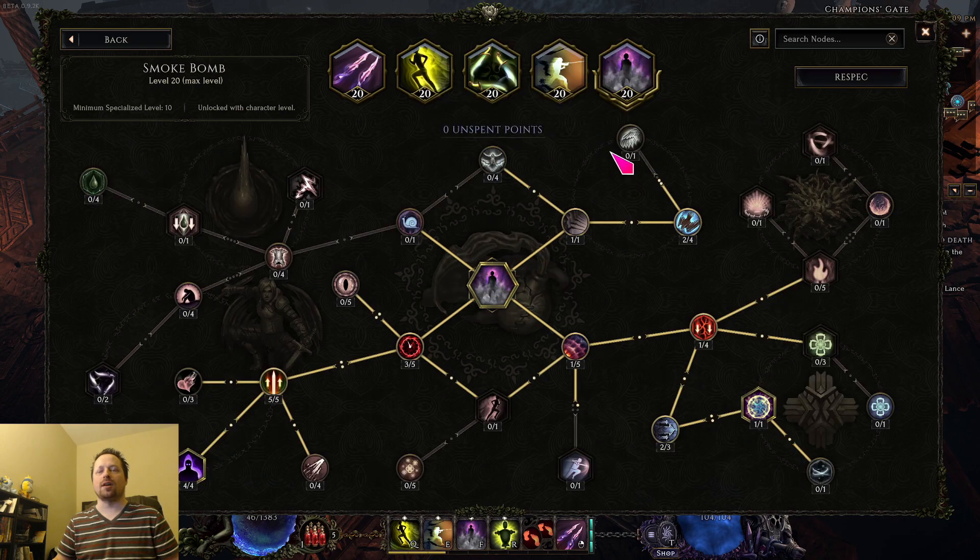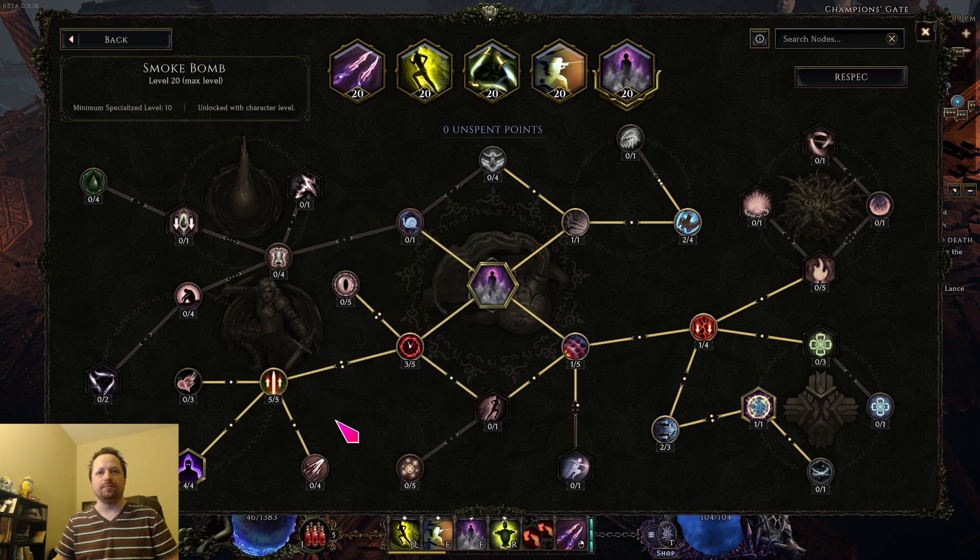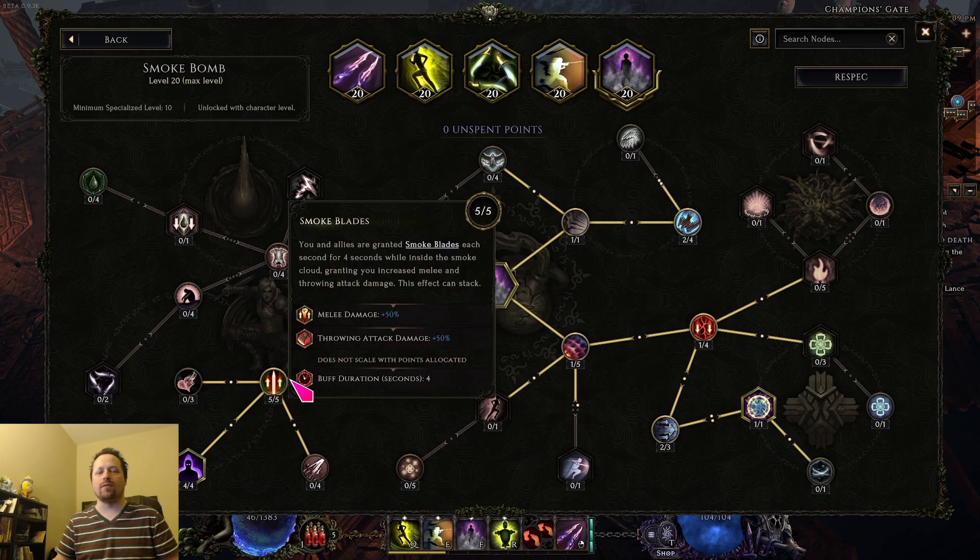Last we talk about smoke bomb. Smoke bomb's not really that important in this build. The main highlight is that this node here seems like a small amount of damage, but because it stacks and you have a low percent increase to begin with on shadow daggers, it ends up being very powerful in this build. As far as the order you go for this stuff, it just doesn't even matter — just do it however you want.